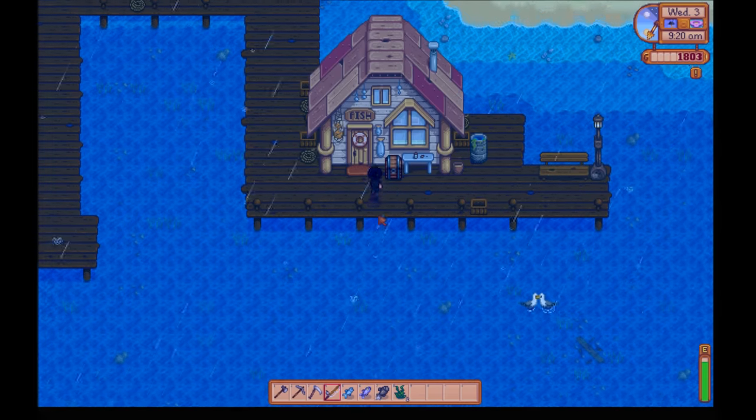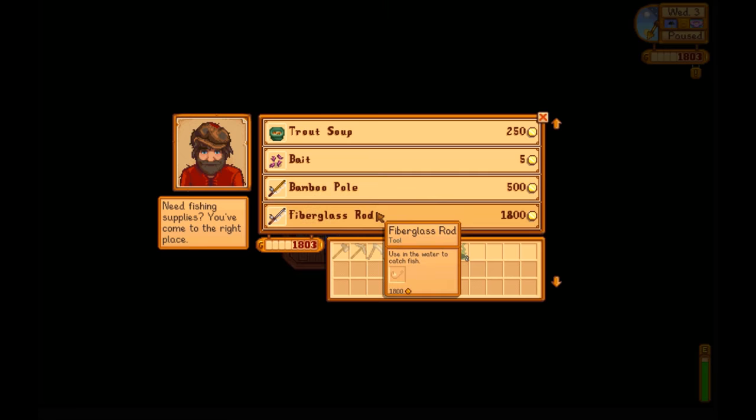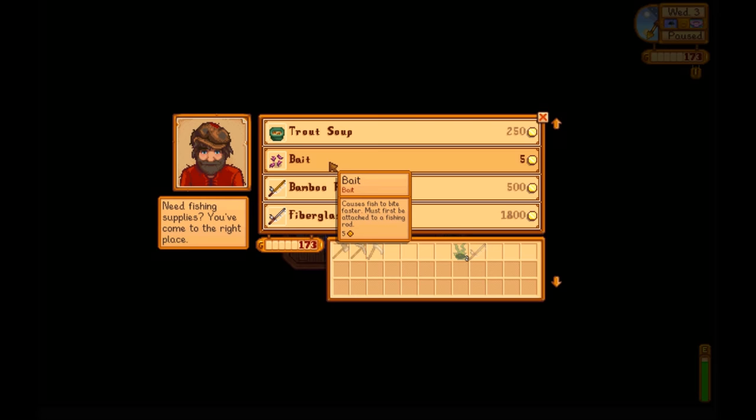Now that my fishing skill is leveled up, I'm going to go ahead and buy the fiberglass rod for 1,800 gold. I'm also going to sell the few fish I caught this morning to buy some bait. I do think bait is worth it — it only costs 5 gold each and lets you catch considerably more fish. Each one of those 5 gold pieces turns into 30, 50, 100, or 150 gold, so it's worth your time to buy some bait.